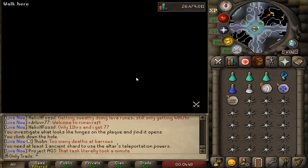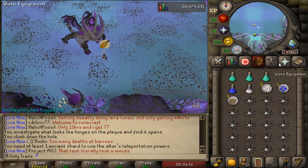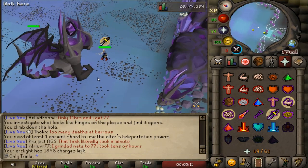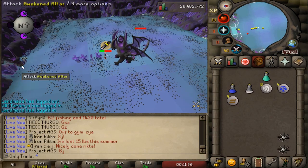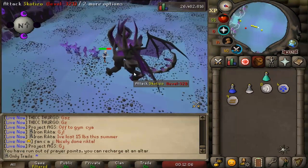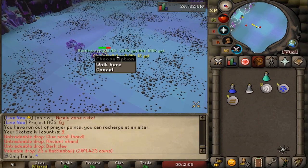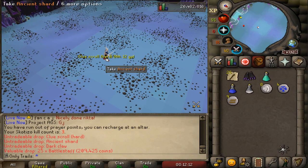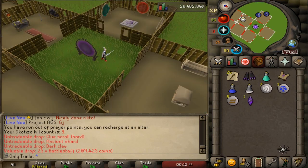Oh shit! Why is he here? My gear is way better than last time so I should be good. Mr. Skotizo, there we go. 25 battle staves - not too bad. A dark claw? Can be combined with a slayer helmet to make a purple slayer helmet. Oh, that's actually pretty cool. I don't have a slayer helmet though, but it's not bad. Let's complete this heart clue real quick - the heart clue we just got from Skotizo.